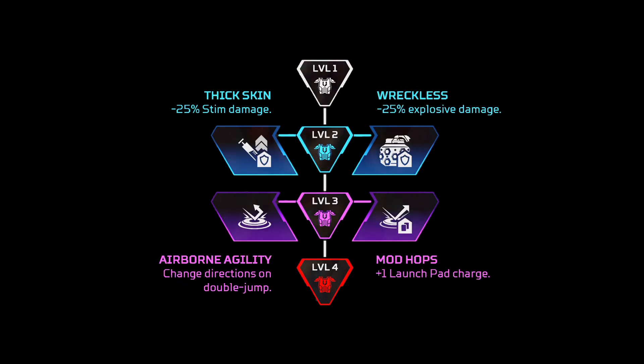There we have Octane. For me personally, I like the Thick Skin perk. The damage-off-grenades perk — when are you really going to be taking loads of damage from grenades? And as for the last perks, definitely go for the additional Launch Pad charge. The other one is just a bit underpowered.